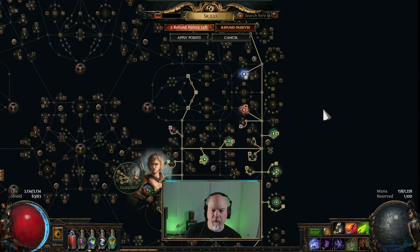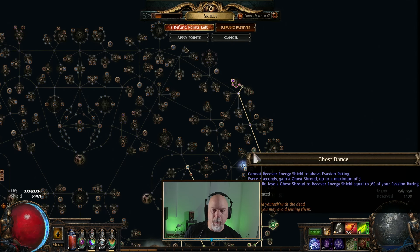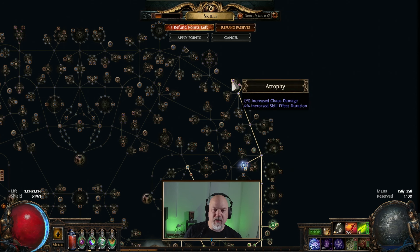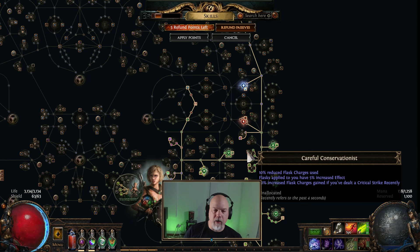At some point he comes off of - I think - starting to go off these jewel sockets. I need to pick up Ghost Dance; I don't know what it does but I'm sure it's important. I just don't have it right now - I prioritized getting up here to Atrophy first. Then I noticed that I was missing Careful Conservationist.